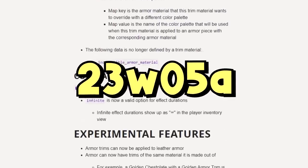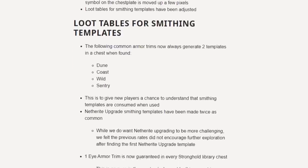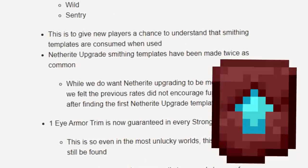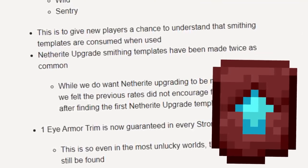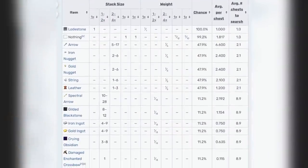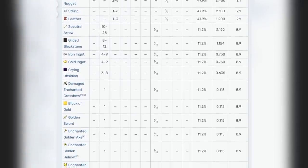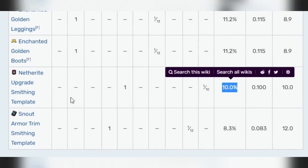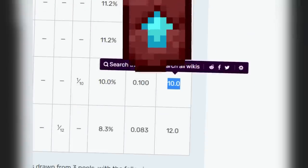The follow-up snapshot, 23w05a, changed a little but really not a lot. Inside of 23w05a, the netherite upgrade smithing template was made a whole lot more common — they actually doubled the chance of finding it inside of the piglin bastion. Checking out the Minecraft wiki, not taking into account the treasure room, every single random bastion chest gives about a 10% chance at finding a netherite upgrade smithing template. On average, that means you check 10 chests for one template.